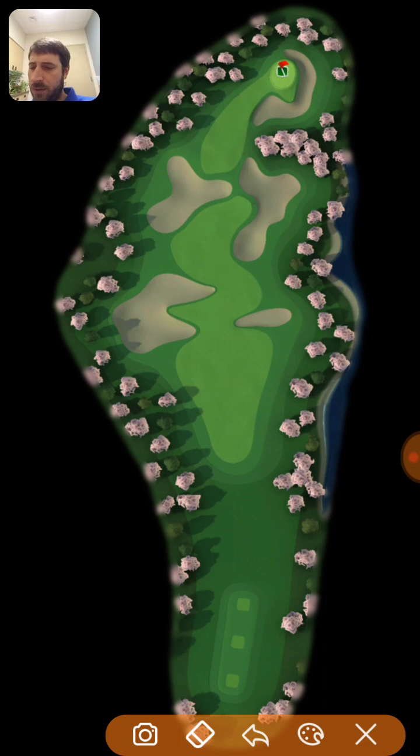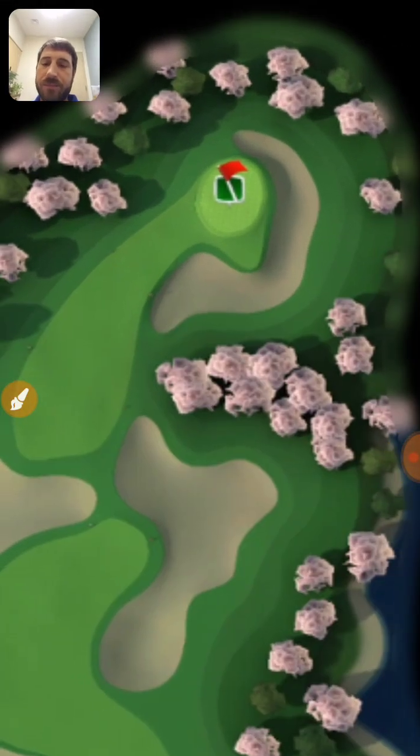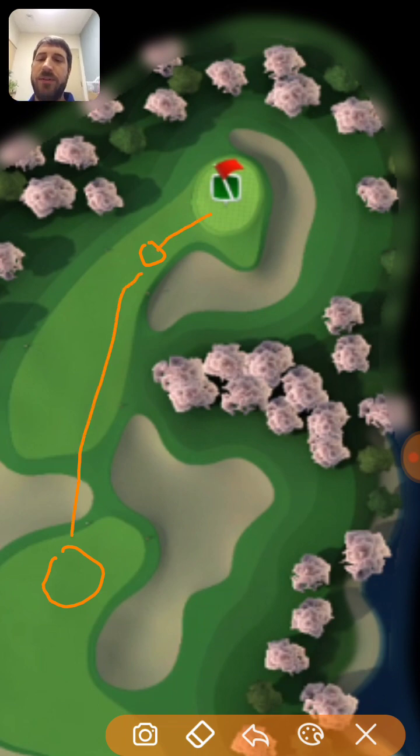Hole number seven — Sakura Hills, a par four. The drive is going to be up into that zone, and then you either land your shot in a target area with right curl and right spin, or go for the rough bump for a possible eagle. This is definitely a tough eagle hole — you'll probably mostly be getting birdies on it.